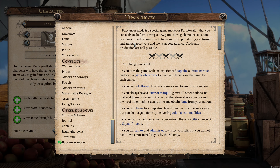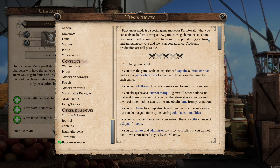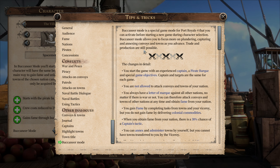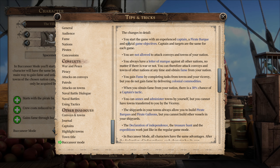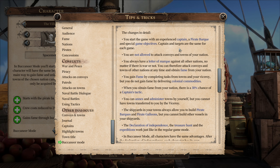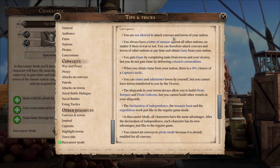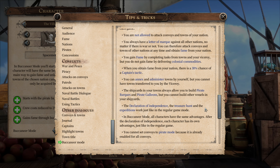Let me show you what the difference is. Buccaneer special mode is a special game mode for Port Royal that you can activate before starting a new game during character selection. Buccaneer mode allows you to focus more on plundering, capturing, and annexing convoys and towns — advance trades and production are still possible. You start the game with an experienced captain, a pirate bark, and special game objectives. Importantly, you're not allowed to attack convoys or towns of your own nation.